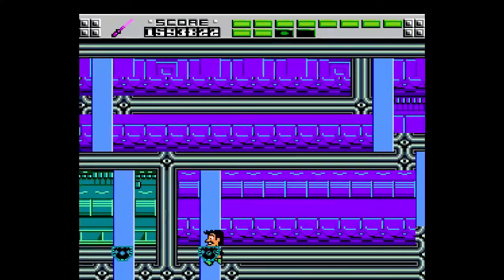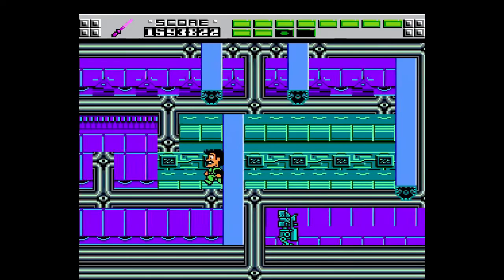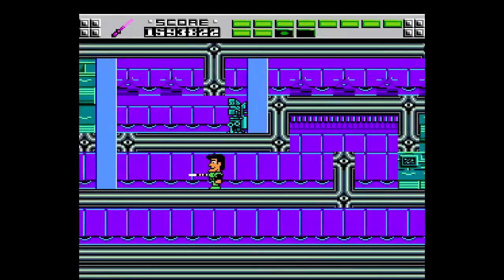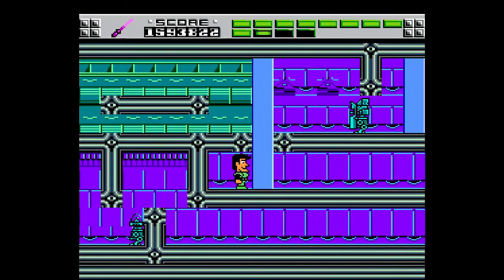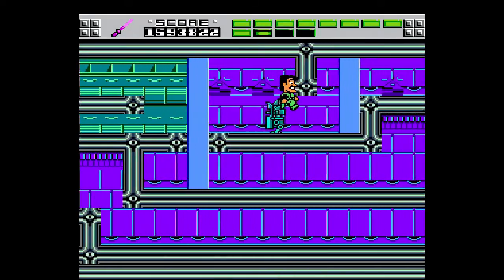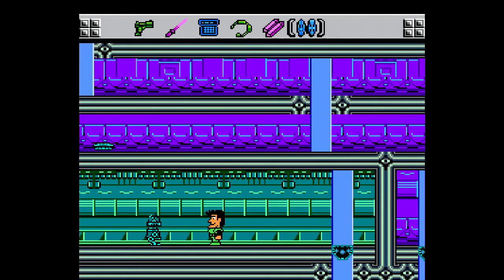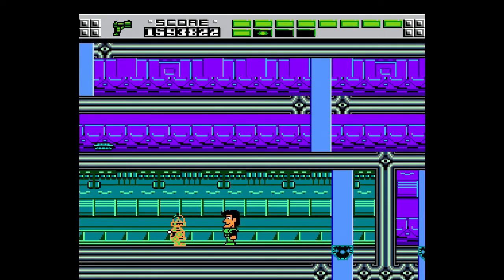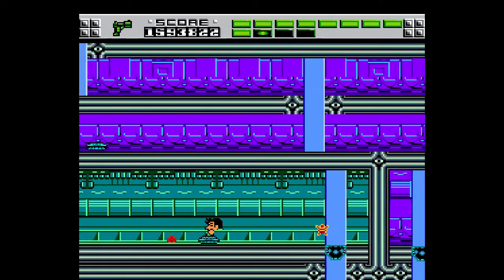I guess there's these robots where you can use the sword on them. I did not mean to jump through that elevator — I didn't even know you could do that, honestly. So there you go. Now I do know what I need to do here. I do remember this part. We want to go up this elevator here, because remember how we couldn't get to that one elevator on the left, because that guy was in the way? Well, we need to actually ride this to get there.